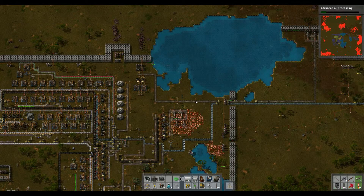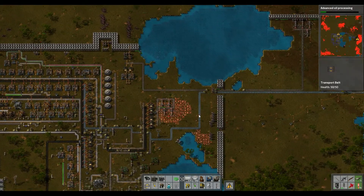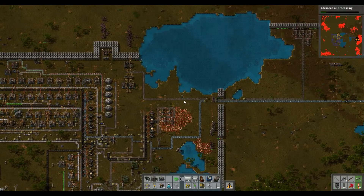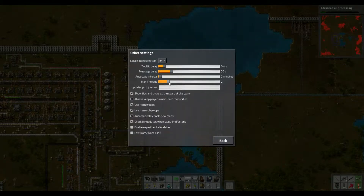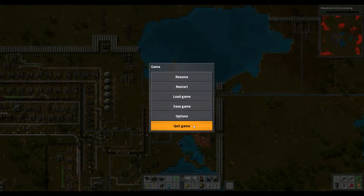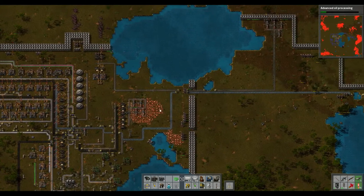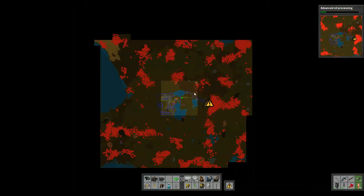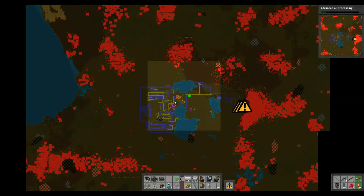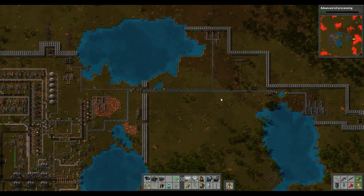Hey, this is Firestarter, welcome back to let's play Factorio. As you can see, my game has slowed down to a crawl. I've tried other things like kicking up max threads to eight, and restarting the game in case it didn't take effect until after restart — that didn't help. I'm assuming there are so many enemies that the game isn't really optimized for that. I have a beast computer, so it's not my hardware.